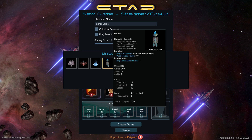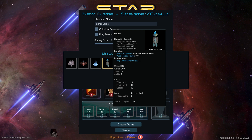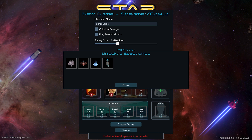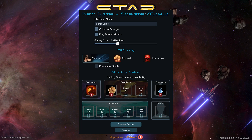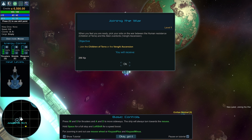I was going to go with the Freighter but I couldn't select it — that stinks. Alright, we're going to select the smaller one and get into it. We'll go PC mouse and keyboard. When you feel ready, you pick your side in the war between the Human Resistance Children of Terra and the alien overlords Vingai. We'll join one and receive 250 XP for doing so.